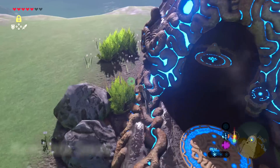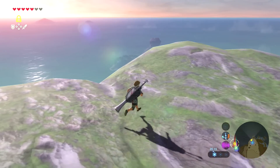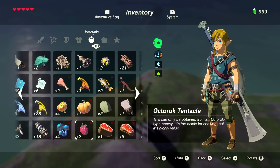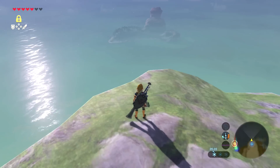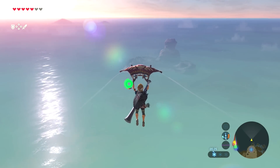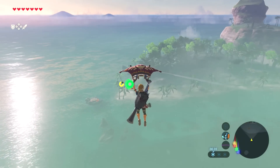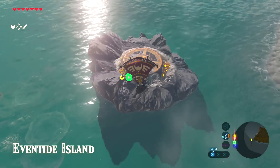You have to go to Muvojim Shrine — it's where you've seen on the map, and this is our place, this is where we need to go, to that island right over there. Once we're here and your stamina runs low, just eat it and you should be fine. And now we are on Eventide Island.